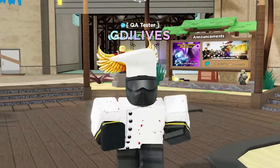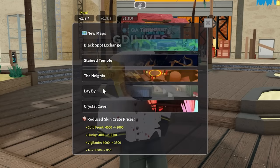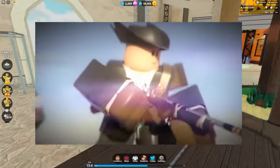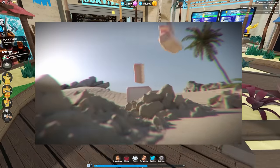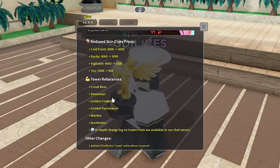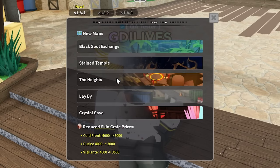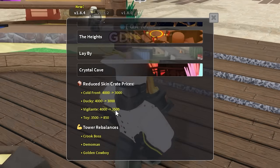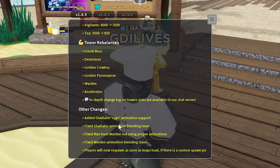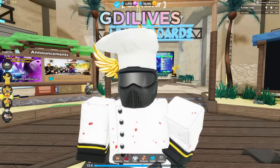Finally, after all these months I've been waiting, some actual content. Some of you may be thinking there's some sort of event because of the pirate thing — there's a lot of hype — but it's actually just a bunch of pirate skins. The more juicy part I want to look at are the tower rebalances, new maps, reduced skin crate prices, cheap toys, and other changes. Finally, an in-depth change log on tower stats is available in the chat server.